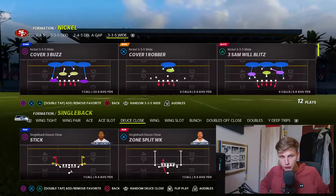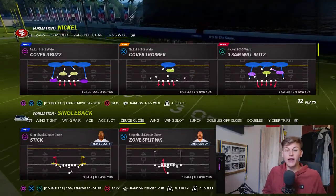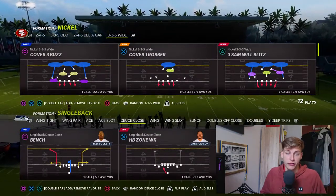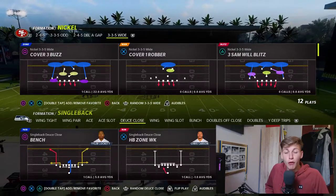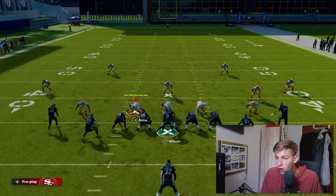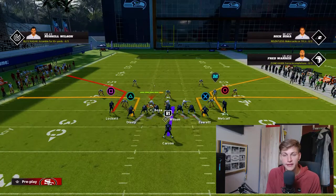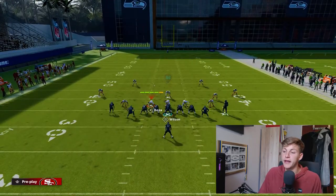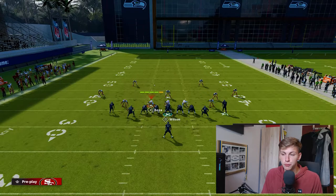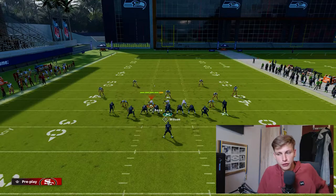That's enough about running the ball. Even though running the ball is the most important thing in this formation, we still need some pass plays to go along with it. I want to start off by running Bench. Bench is such a nice play — we have double corner outs on both sides and some good blocking. If we max protect, that is eight people in protection, and then we can put both tight ends on delay fades.